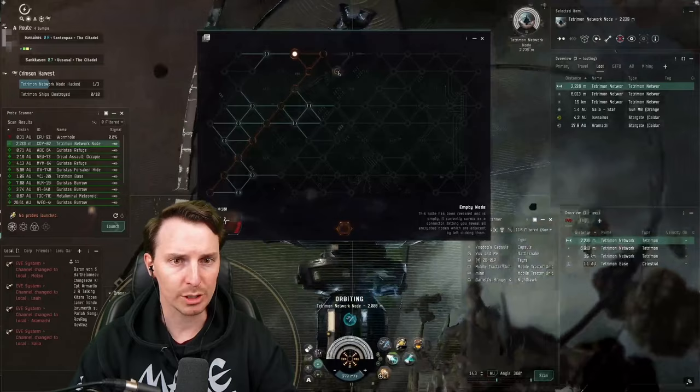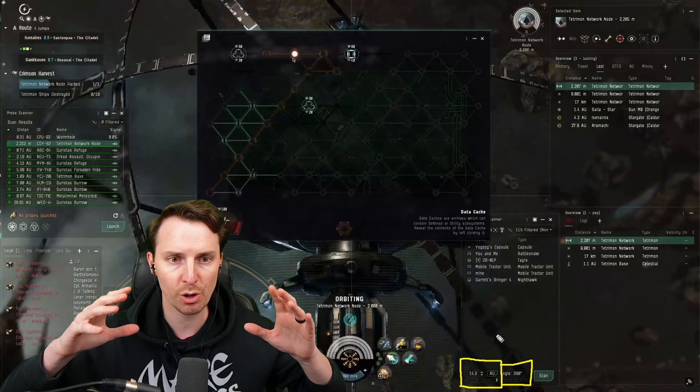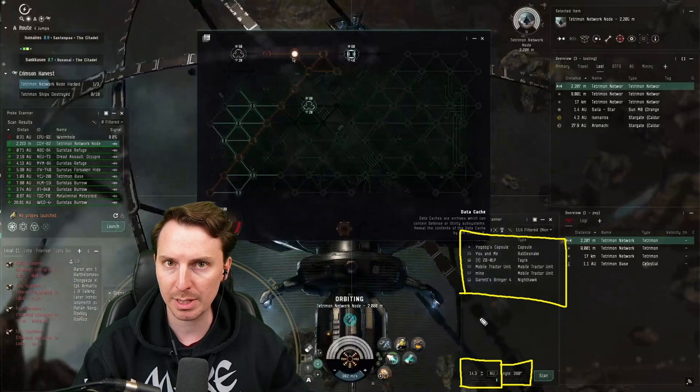Right now we're trying to solve this hack puzzle and you'll see that I'm constantly d-scanning throughout this. I have my d-scan set up to do a full 14 AU around with a 360-degree angle. I want to be sure I know everything that's around me. You have to keep a sharp eye out for stuff that may be coming to kill you.